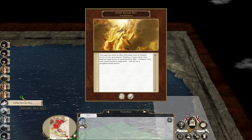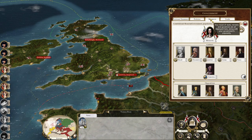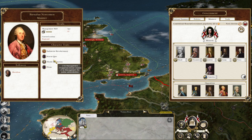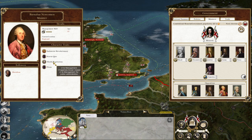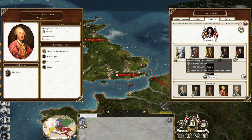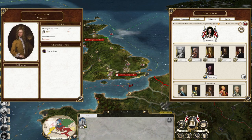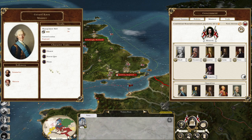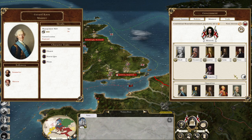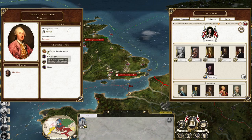Fleet destroyed — that wasn't really a fleet, it was a sloop. Essex Kitchener died. Barnabas Newcombe: plus one treasury, plus one management, plus one justice. My treasury and justice ministers are doing great. Navy minister could be better. I might just put him in the Navy section, even though he's got some not-so-great traits.